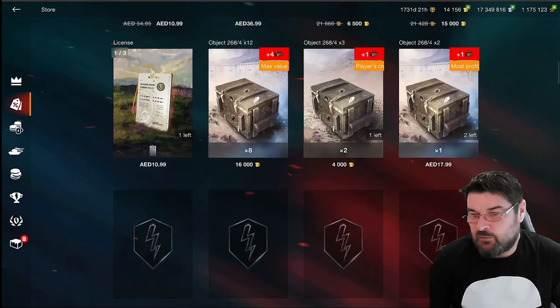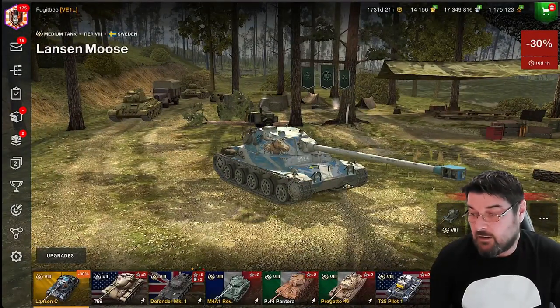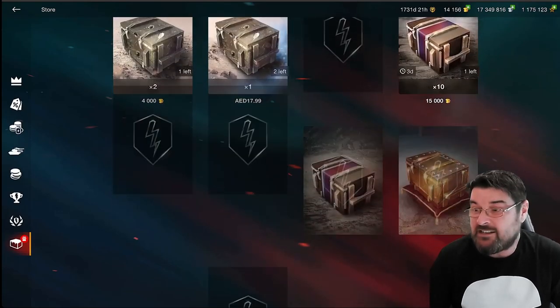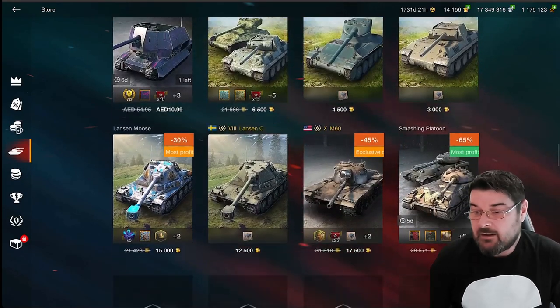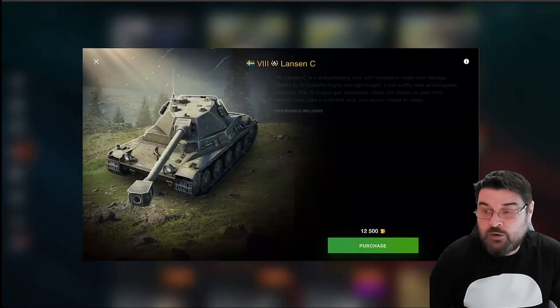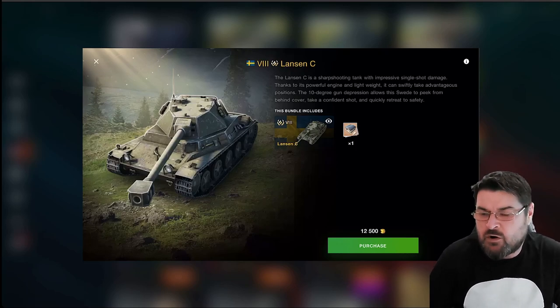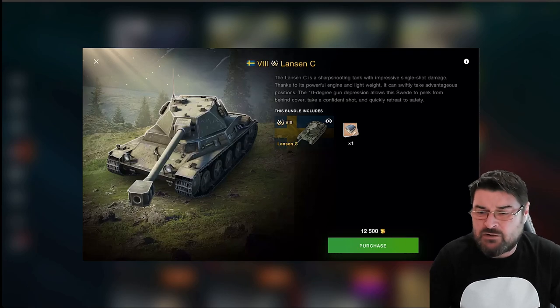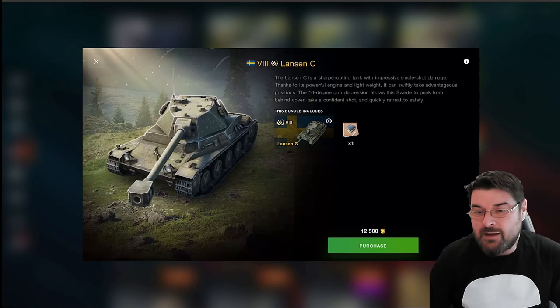Wargaming is still selling it for 12,500 if you just take that basic bundle. And that says it's 30% off, which means it actually costs almost 22,000 at full price. Which is pretty obscene when you think about it. For 12,500 all you get is the tank in the garage — no equipment, no avatar, no camo, and certainly no mystery boxes. It's 2,500 less, so clearly the legendary camo, mystery boxes, and everything else aren't priced that high.